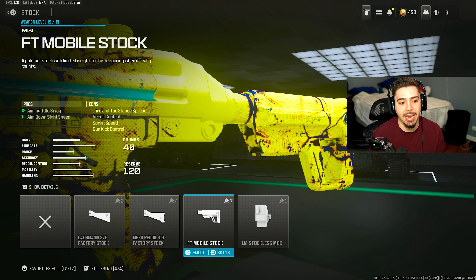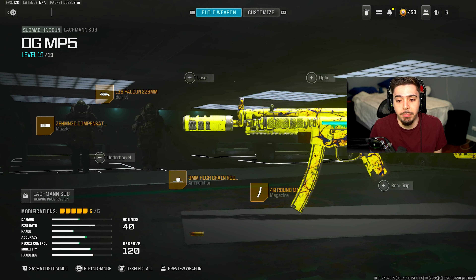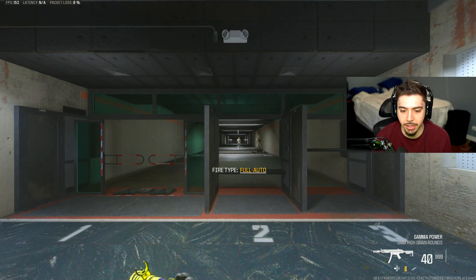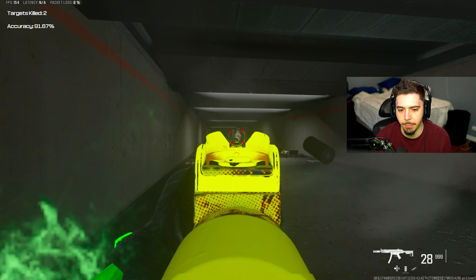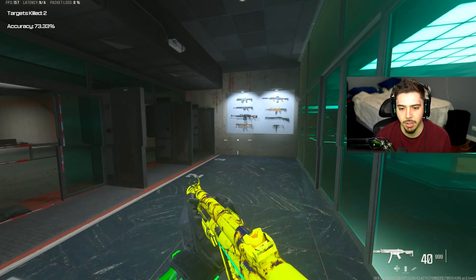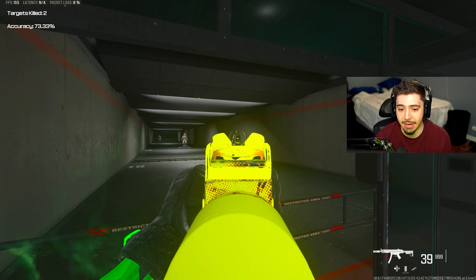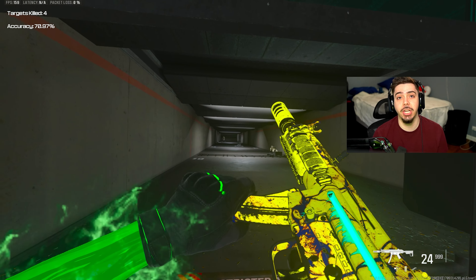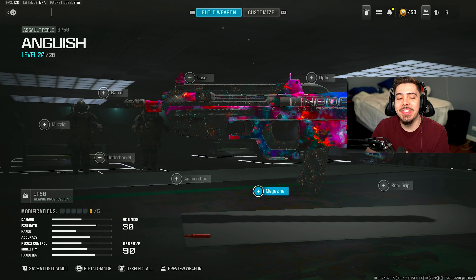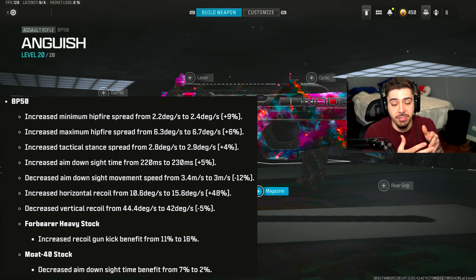My final attachment is the FT Mobile Stock. I get reduced aiming idle sway, which increases my accuracy, plus a little aim down sight speed boost. Bringing this to the firing range — the MP5 is so back. It feels incredible, especially with the MW3 attachments. I hope they continue to buff some of these MW2 weapons. Get this in your hands — it's very, very good now.